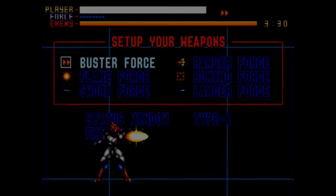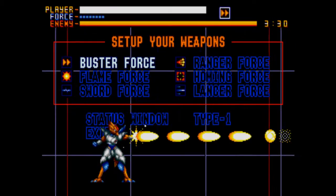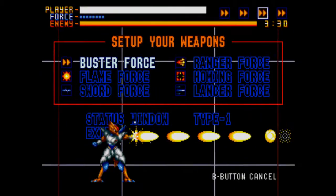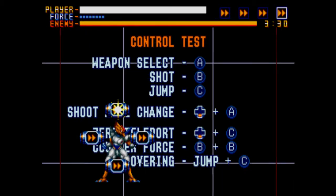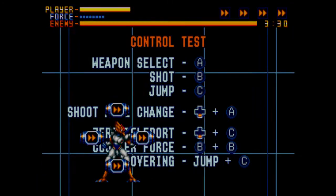It's like an arcade shoot-em-up. Password 195, stage one, level easy. I'm going to go — I didn't like that power, so I'm going to go with that setup instead this time. I keep canceling it by accident. So at the top you've got your player energy, you've got your force, and you've got your enemy's health, by the looks of things.